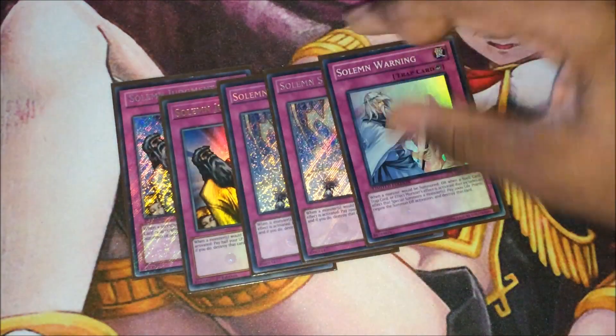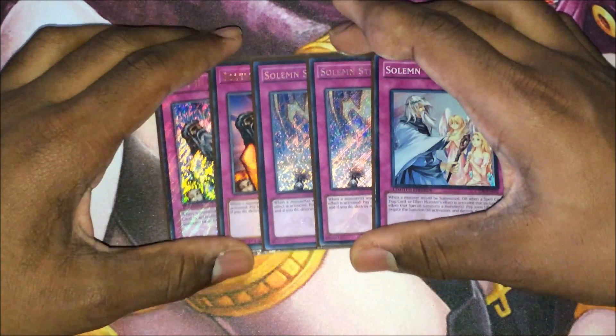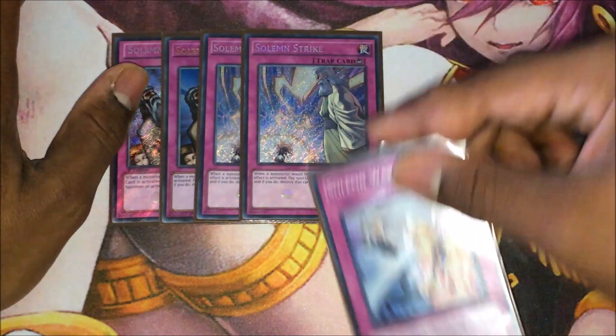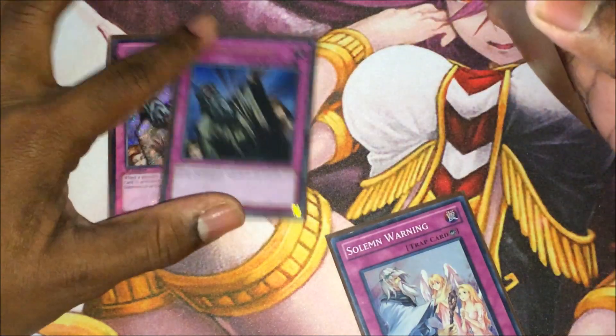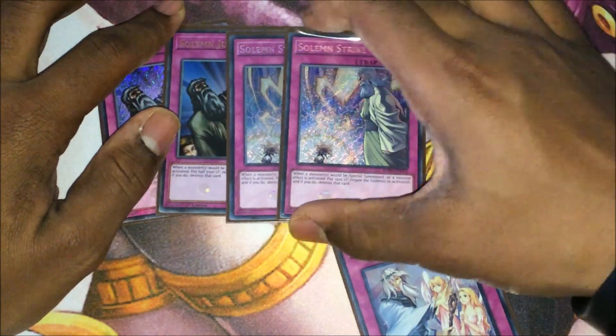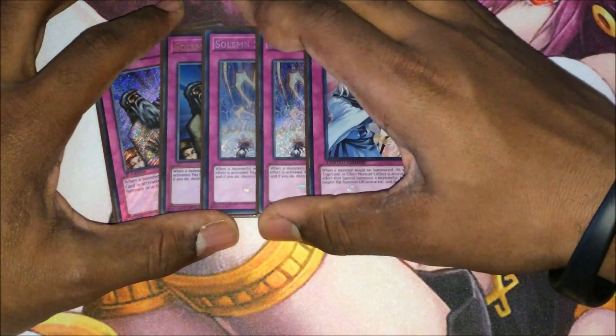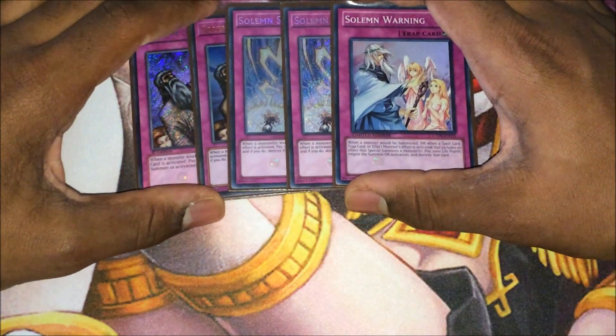For the traps, I've got the Solemn package — the Grandpa package. Double Solemn Judgment, double Solemn Strike, and one Solemn Warning. The Solemn lineup is completely up to personal preference. You can cut some of it down, play three Judgments and reduce the Strikes, or increase the Strikes and reduce the Judgments, or cut the Warning. It's really up to personal preference.